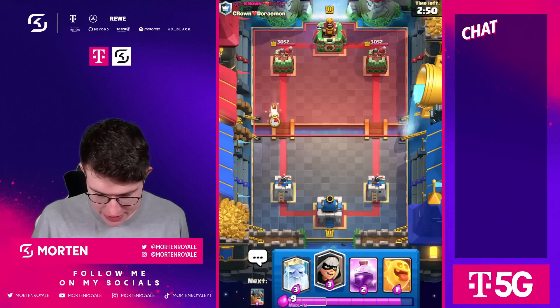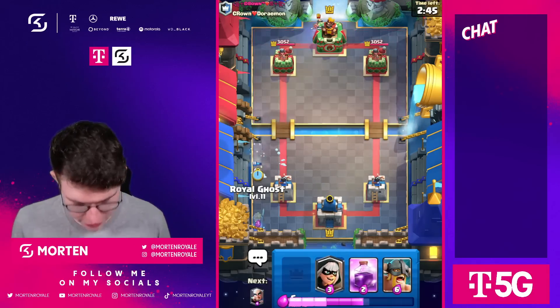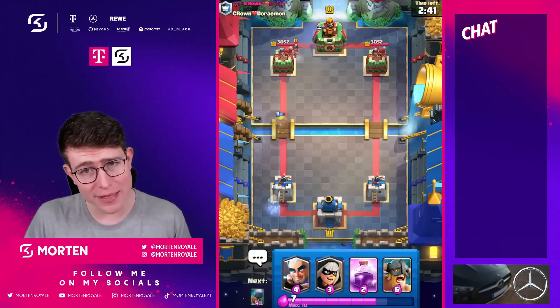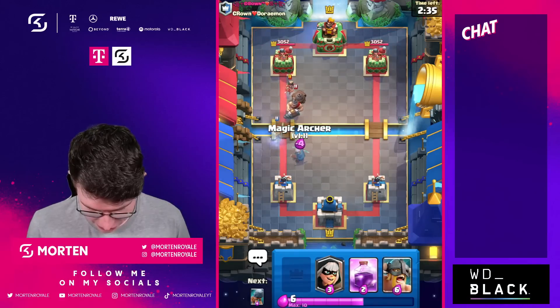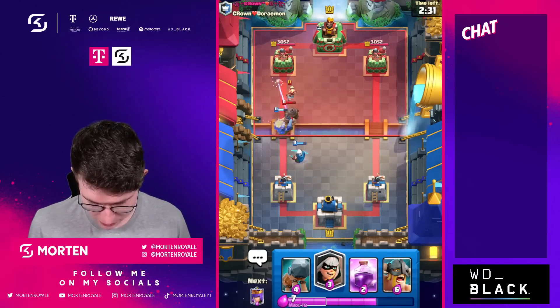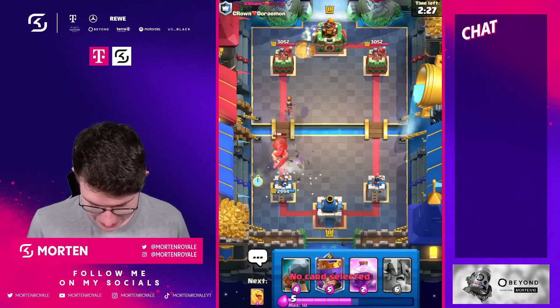Next game here. I'm just going to go for Ice Heal Spirit. He goes for Princess, same time, same side. I guess he would play Mighty Miner in front of that - and yeah, he does that. So I'm just going to go for Magic Archer. Hopefully my math skills aren't broken. They seem like they're horrible.